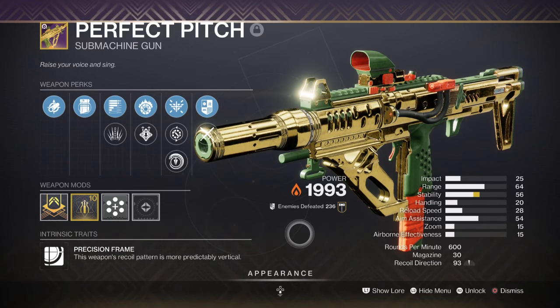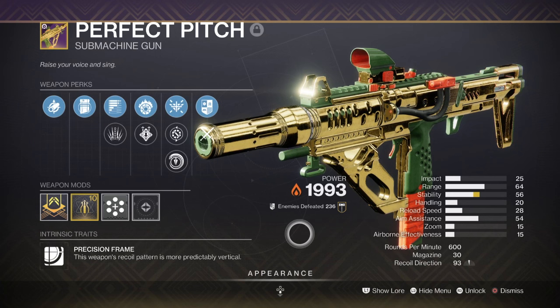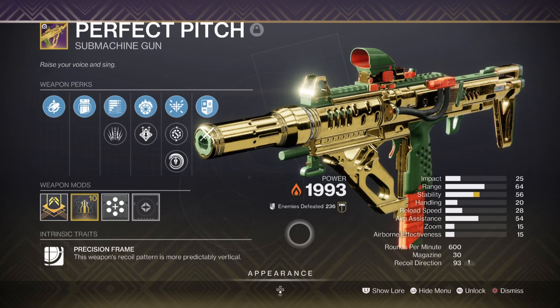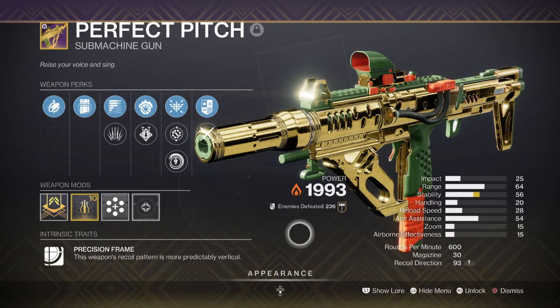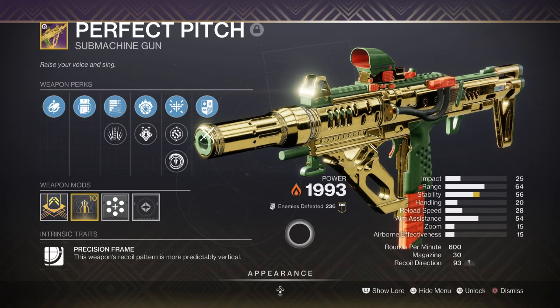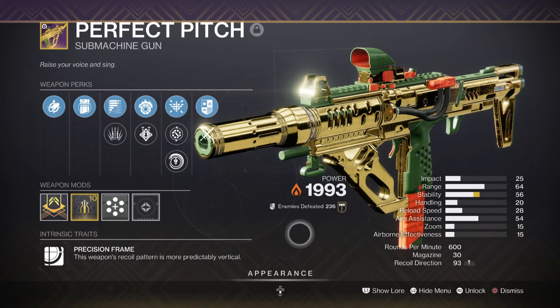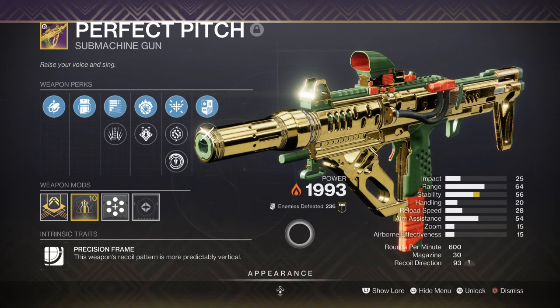For a primary, I've chosen to use the Perfect Pitch SMG with Incandescent and Subsistence. This SMG can be gotten from Zavala this season by everyone and is worth getting, as it breaks barrier shields down this season, applies scorch, and has pretty good stats across the board which makes it feel very stable to use. Most players may not want to use an SMG in end game content because of the lack of range and damage they could apply.